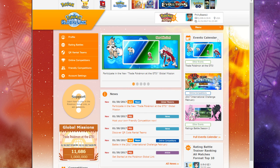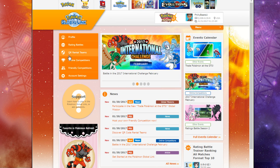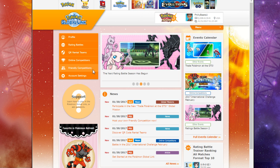So make sure you go to the site and take a look at the left options. You're going to see: Profile, Rating Battles, QR Rental Teams — which is also a new feature — Online Competitions, which are official competitions hosted by Pokemon, and Friendly Competitions, which is what we're going to be looking at so we can create our own tournaments. I'm going to go ahead and hit Friendly Competition.